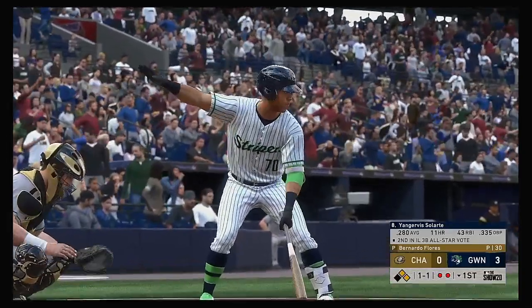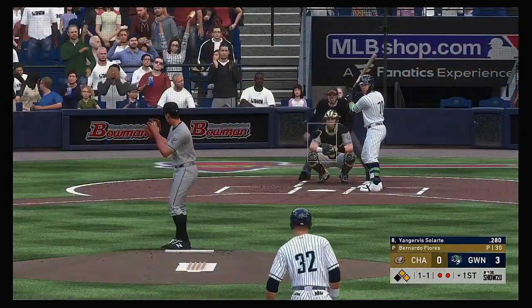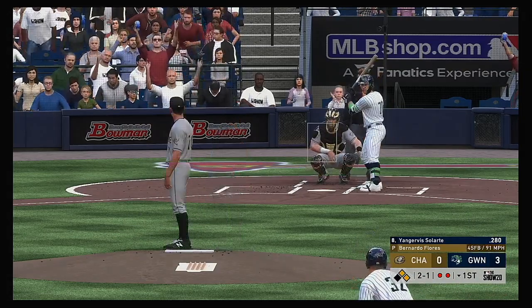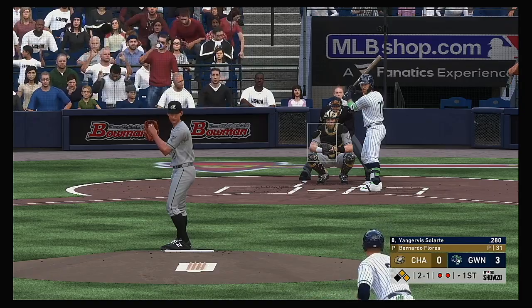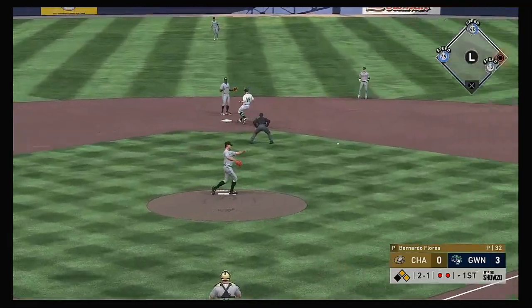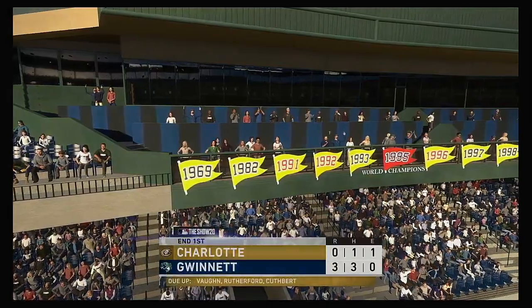Two on with two away, and that means Jan Hervis Solarte will be the next to bat. The one-one is looked at for ball number two. Great chance right here as a hitter to be really aggressive with two guys already on. He's going to get a challenge pitch right here — fastball right back to the mound, and he'll flip it on to first. And with that, the inning ends.